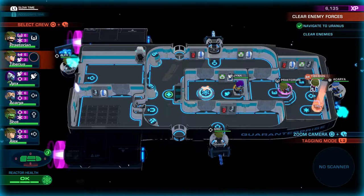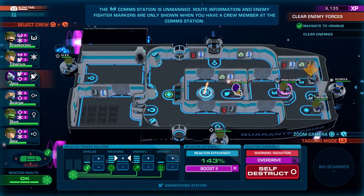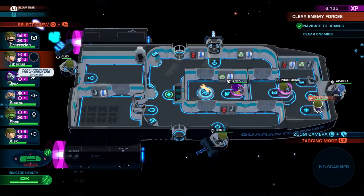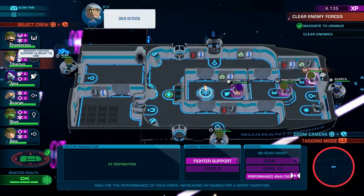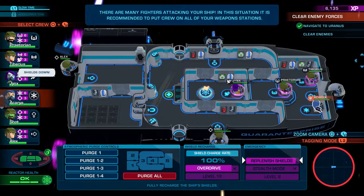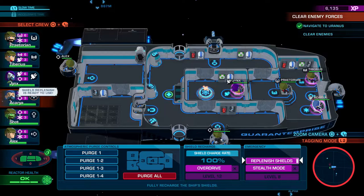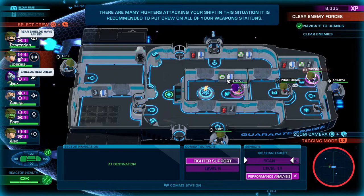Nobody has focus fire available. Jinx is in position — let's do the boost, putting power into engines and weapons. Tiberius might not have the shield charge unlocked yet — we didn't unlock that for them. We can do fighter support and performance analysis now. We're getting hit hard despite having no shields. The reactor is fine. We'll sit here and let her replenish the shields as soon as we can. We could also go to stealth mode if we get into real trouble. Shields are replenishing — full shields now. We have fighter support again.